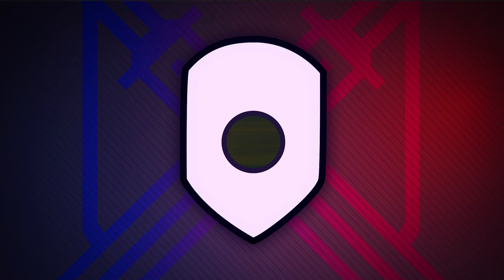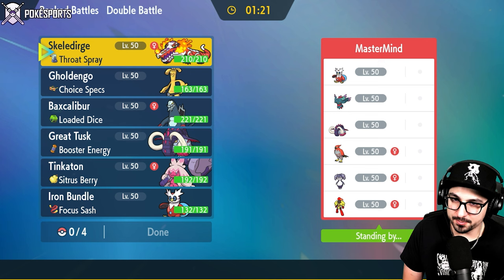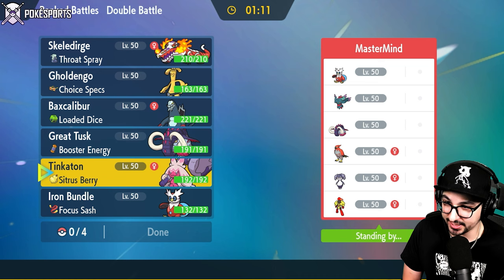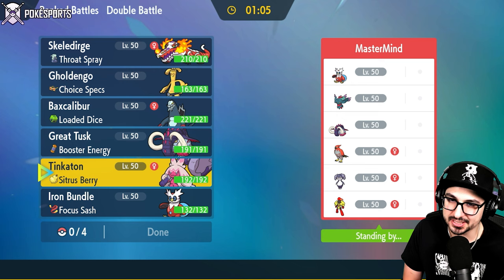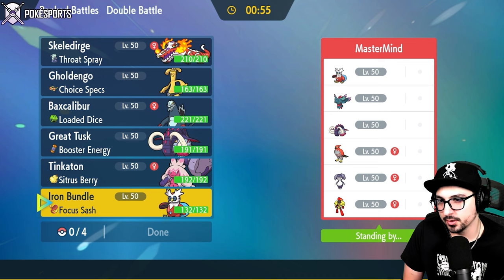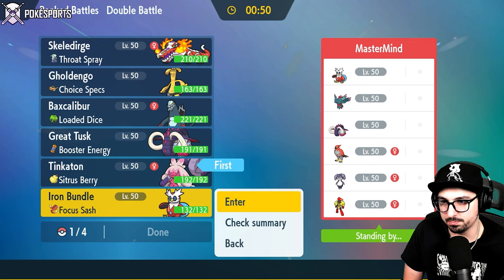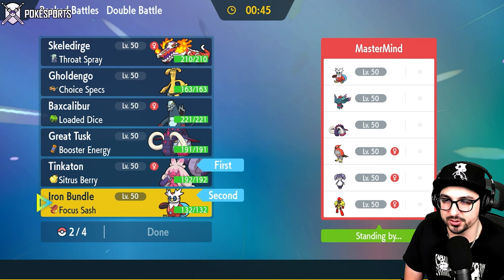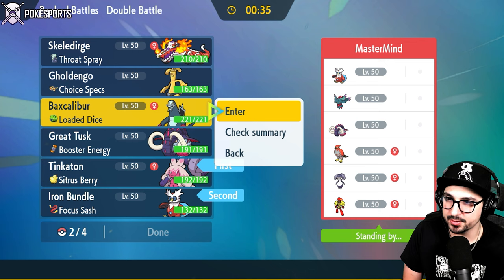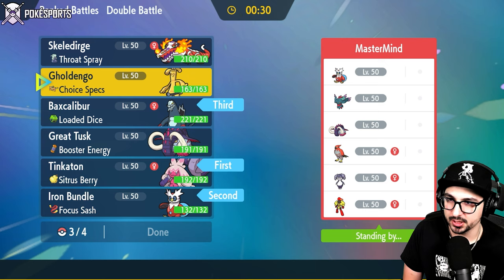Next up - Indeedy, Armorouge, Fluttermane, Iron Bundle, Great Tusk, and Talonflame. That is three potential leads all next to each other. My opponent Mastermind is not trying to hide it at all. Tinkaton is actually not looking great in this matchup simply because Armorouge kind of throws me for a loop. I think my best lead might be Tinkaton Bundle, because at least I can Fakeout the Talonflame and finish it off with Bundle to stop a potential Tailwind. But this is actually a Baxcalibur game - might even be a Baxcalibur Skeledirge game.